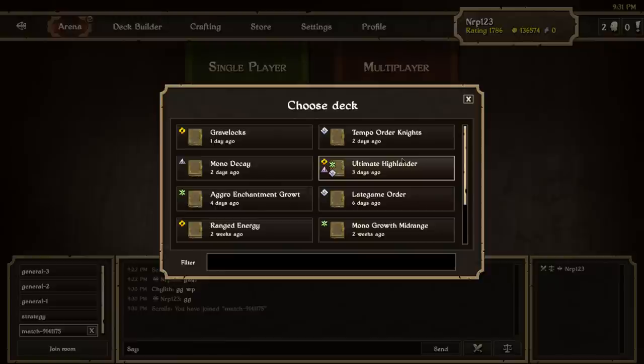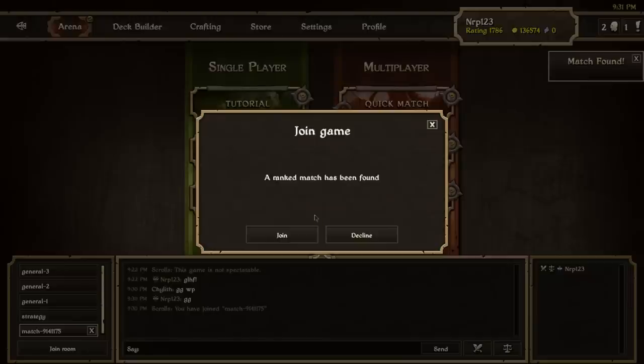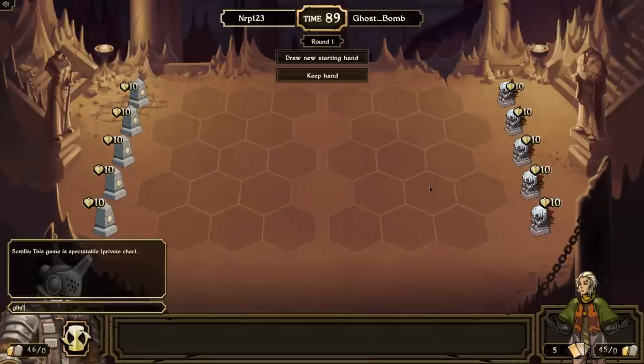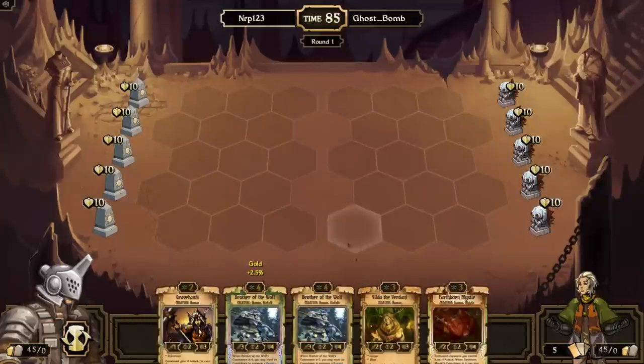I thought I just found a match but it went away — oh come on. Maybe it went away... here it's back, probably against the same person. No — it's Ghost Bomb! I go first, so good luck to Ghost Bomb. Not a great starting hand, so I'll start a new one — this one's much better. I'll get rid of the Brother of the Wolf.